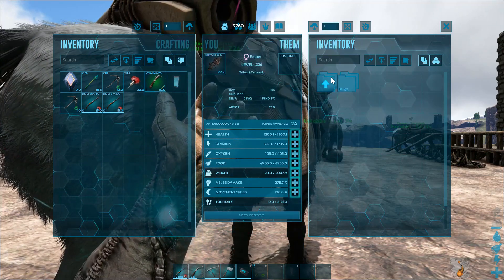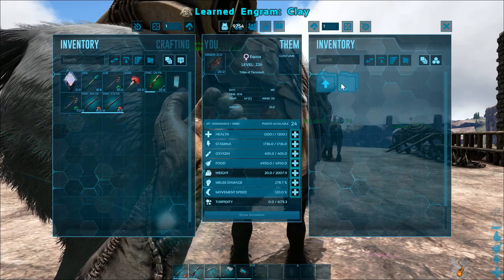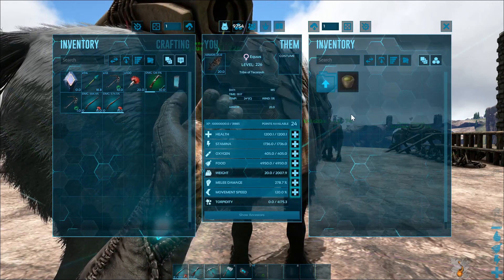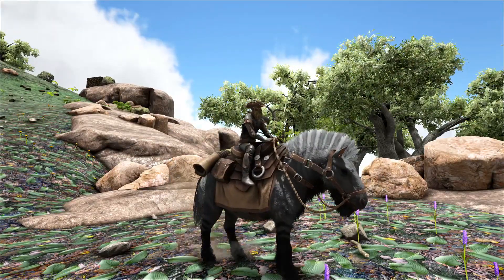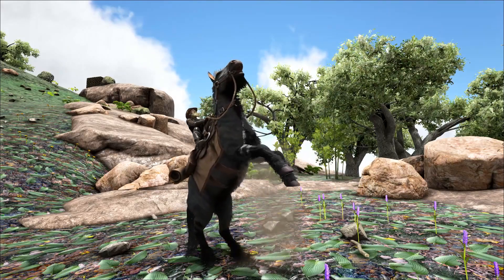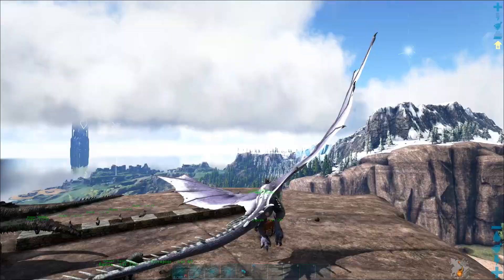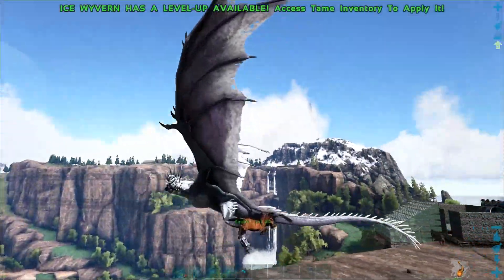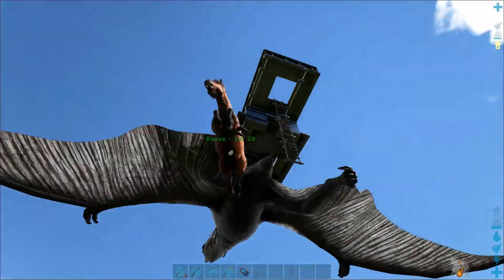More on those in a bit. The Equus have a carry weight reduction on cementing paste, clay, and the materials to make them. The primary attack of the Equus is nothing special. The secondary attack, however, is a rear buck that deals torpor damage. Crouch is a rear-up whinny. They can be carried by Argentavis, Wyvern, and Quetzal. If your server allows for carrying wild creatures, you could use this to help in taming.